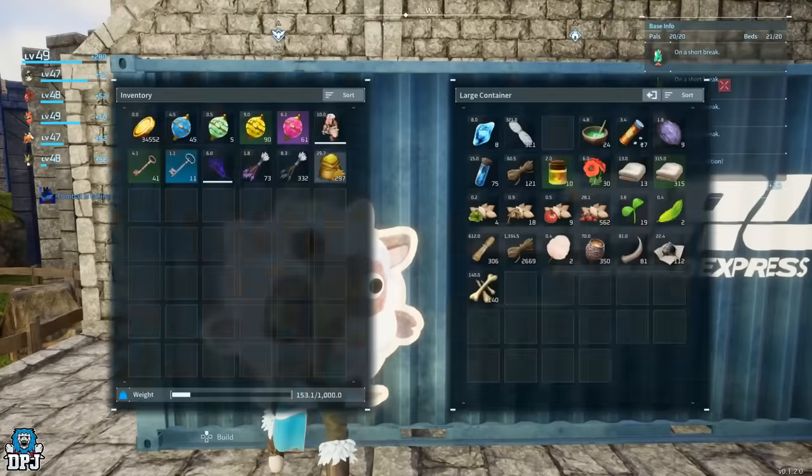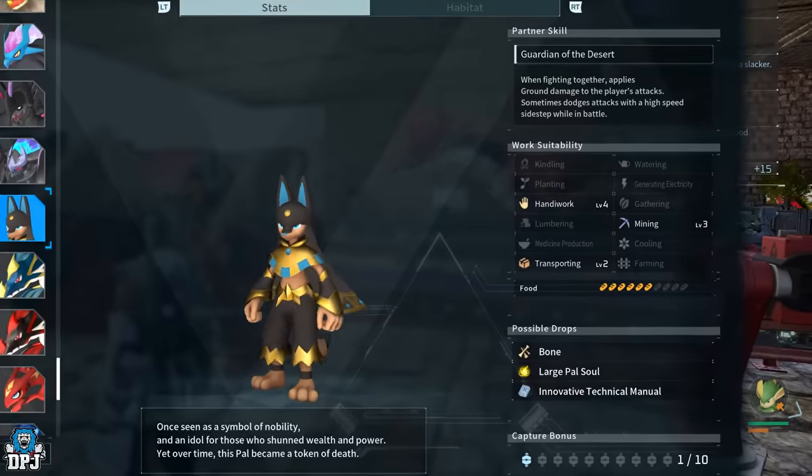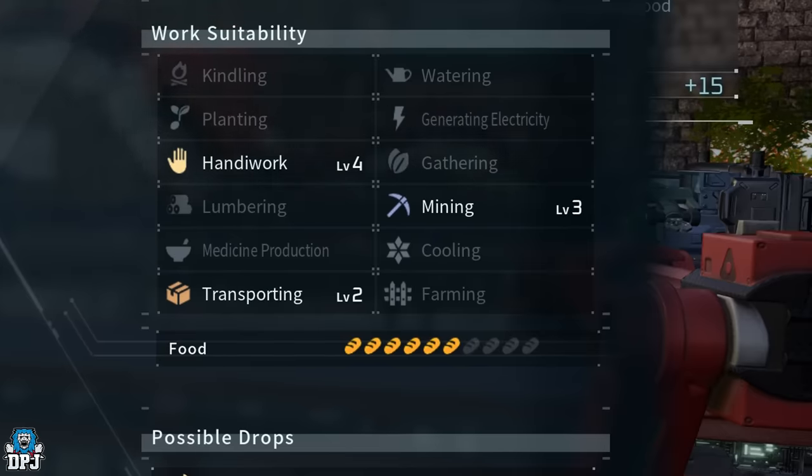The traits themselves consist of: Kindling, which is working with fire — smelting metal, lighting torches, and cooking. Planting, where pals will run your crops by planting lettuce seeds, tomato seeds, wheat, and berries. Handiwork, where a pal will assist you or craft things for you. Lumbering, where pals chop down trees or work at a logging site. And Medicine Production, which is the production of medicine at the medicine station. Transporting involves pals carrying dropped items like wood or berries from fields.